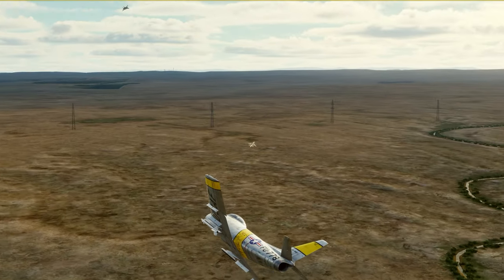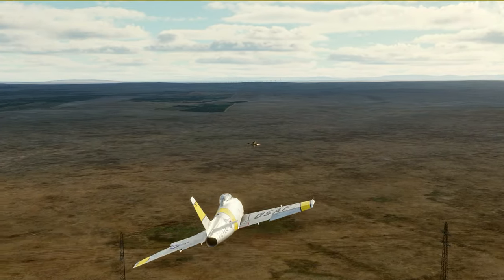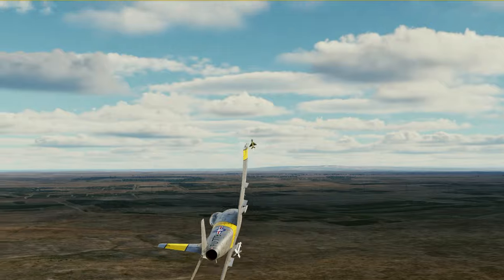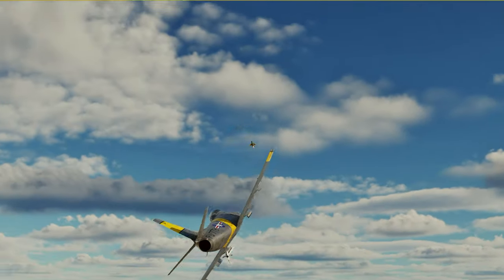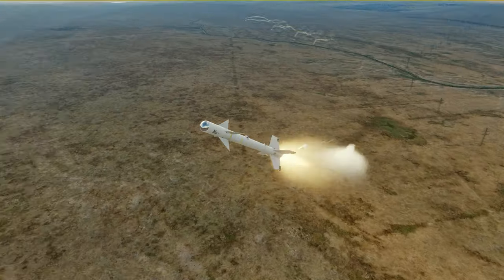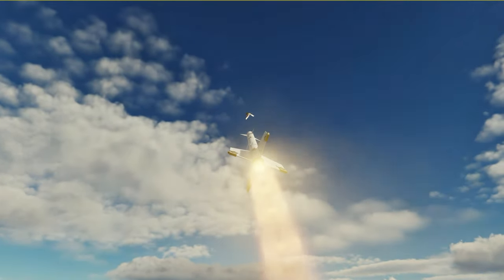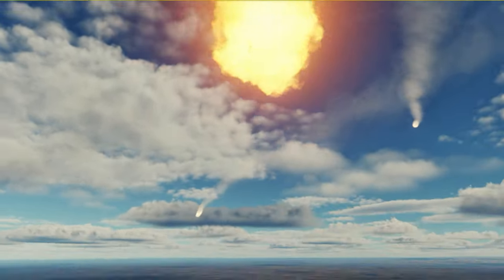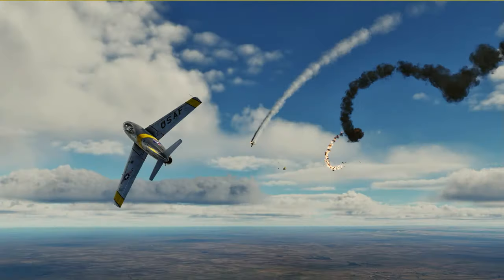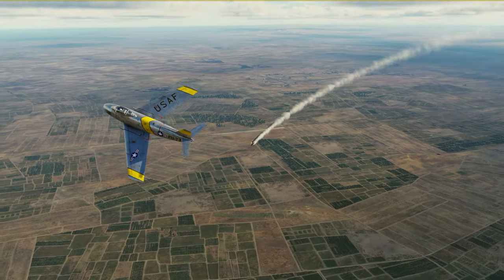Things get real messy — there's a Tomcat and an A-10 crossing the nose. Fox two from Resin, right up the tailpipe. The MiG-21 is in full afterburner but at that close range — splash MiG-21. Little F-86 wins. Resin confirms the kill: 'Did I get him?' — 'Good shit.'